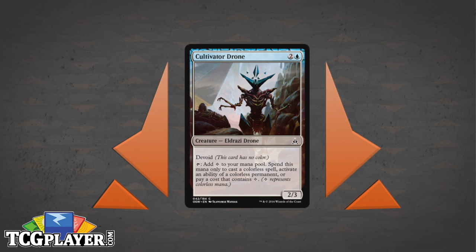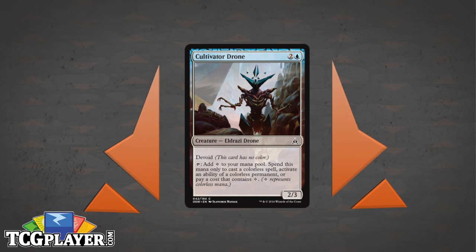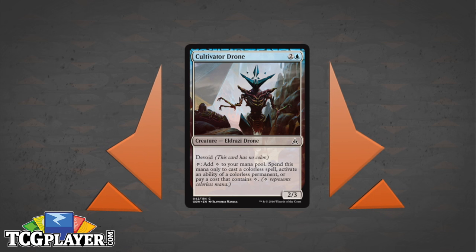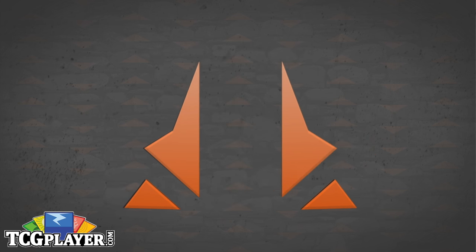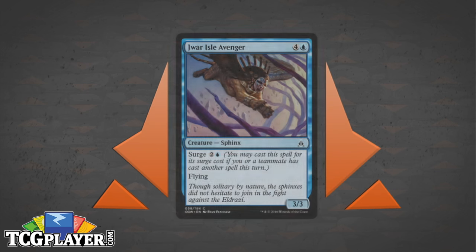On the flip side, watch for signals. Don't get cut off in a situation where someone two seats to your right is picking up all the Wastes while you're trying to pick up all the creatures. Be aware: if you're not seeing the right combination of lands, mana sources, and creatures, you might have to switch your game plan on the fly.